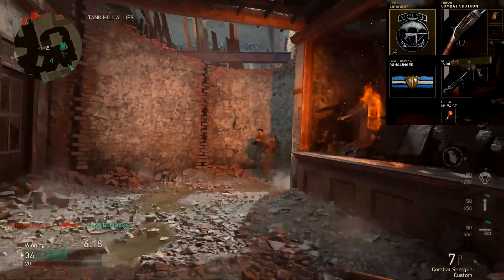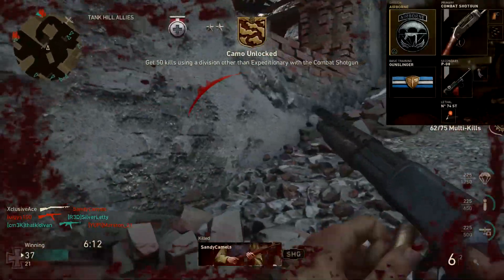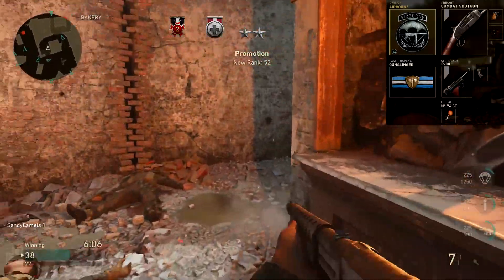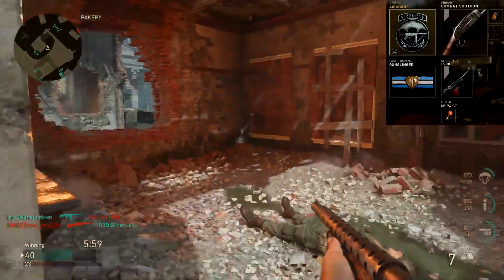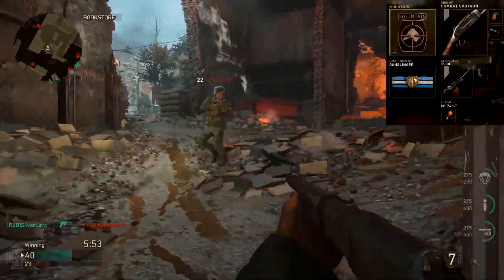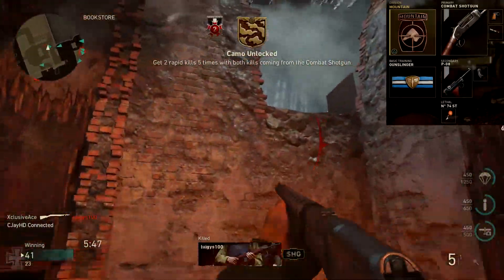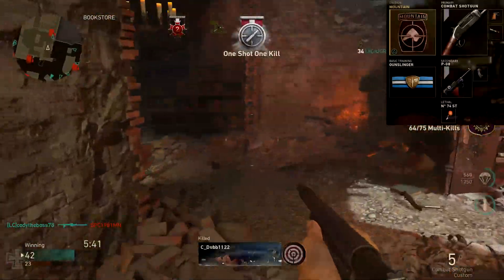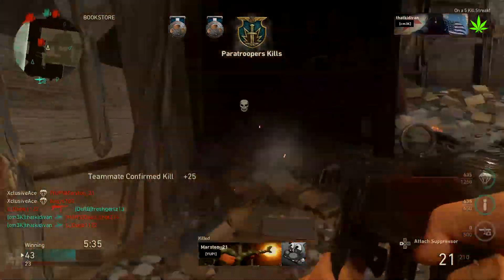My secondary is the Luger/P08 rather than the machine pistol because it's better at longer ranges — when you have a shotgun and spot someone at distance you can't close on, you can just swap to the pistol. For a lethal I've got a sticky grenade. The second example class uses the Mountain division for a flanking style with silent footsteps, staying off the radar and sneaking up on enemies. The only other change is Steady Aim instead of Rapid Fire, just to show that sometimes I use it and sometimes I don't.